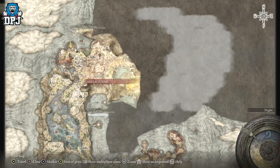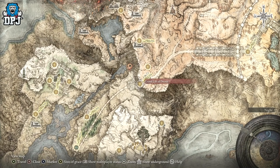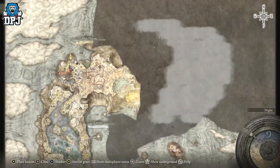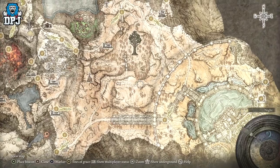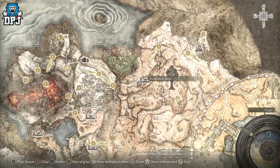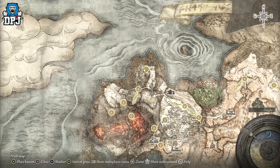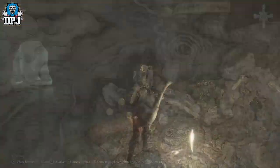Now obviously to get up this side of the map, you need firstly the Dectus Medallion — it comes in two parts. Search it on YouTube, you'll find hundreds of guides. Then you can activate the grand lift and come and explore all of this area. You'd make your way around this whole spot here and come through this way. It's quite a trek but quite easy to get to once you get the medallion. If you just run past everything, it's not too hard.